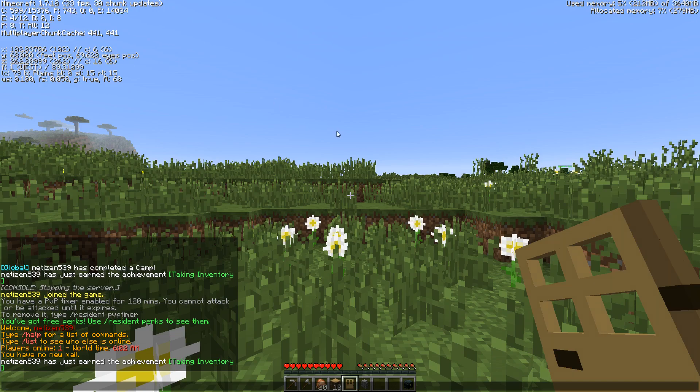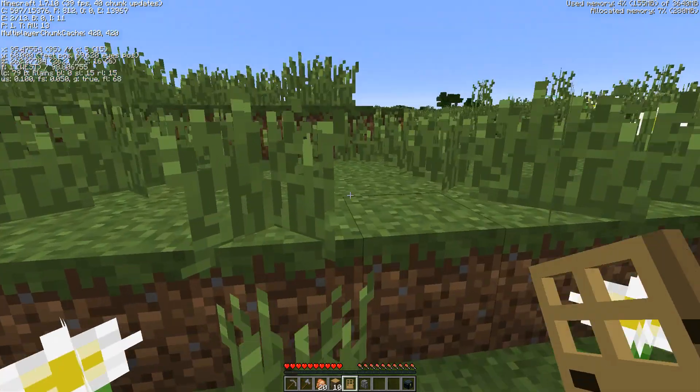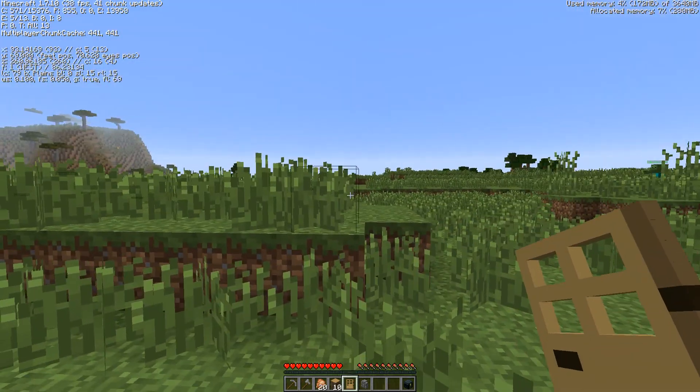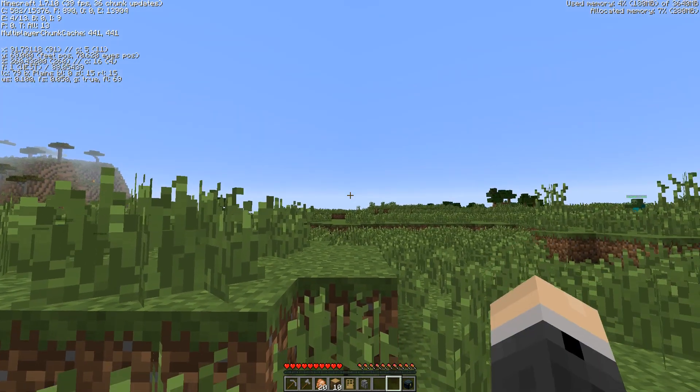Hey everybody, it's Netizen here, and we're doing another video showing off the new stuff in CivilizationCraft 2.0. In this video, we're going to cover floating structure validation and also the backpack.